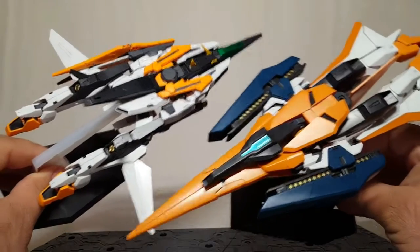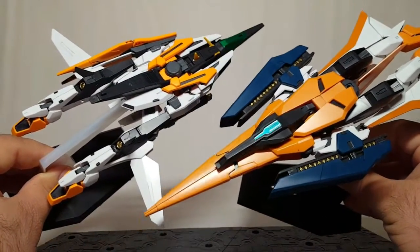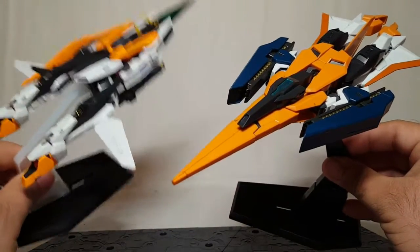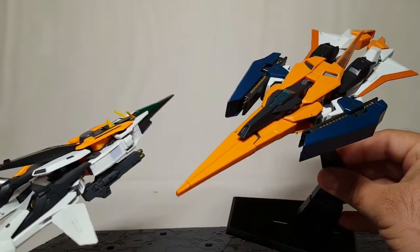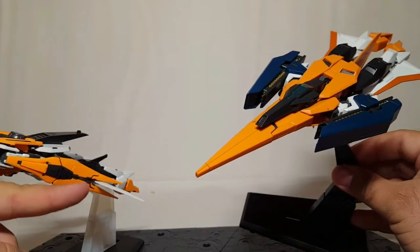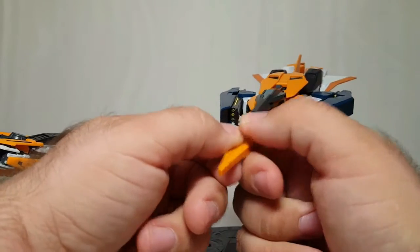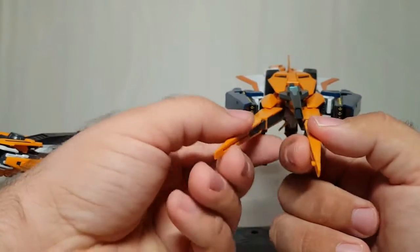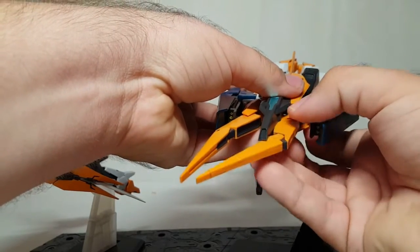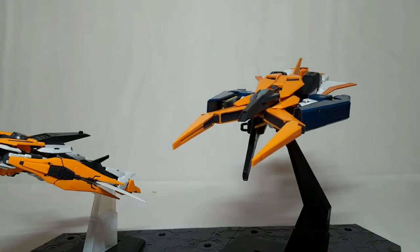Length-wise he's probably just a little bit longer, but bulk-wise there's way more — the legs are spread out here. Kyrios had the little claw gimmick with the shield, whereas Arios, at least in the first part of the second season, can fly up and catch people. If I can get the shoulders to cooperate — there we go — he can fly up and grab you like a weird bug.